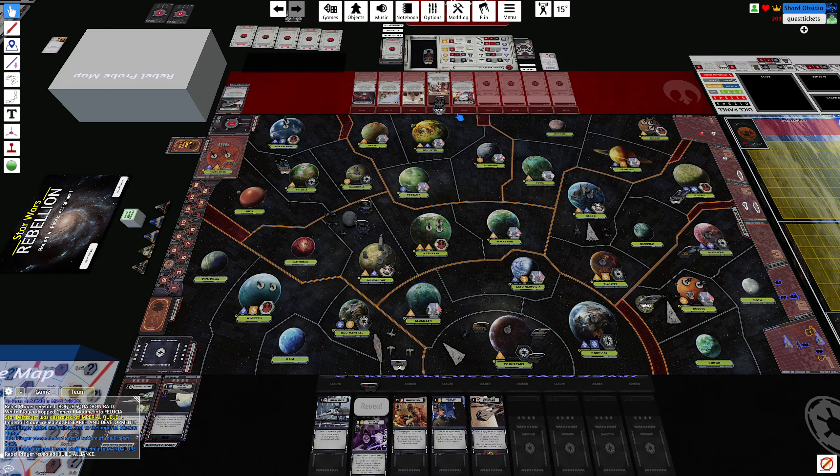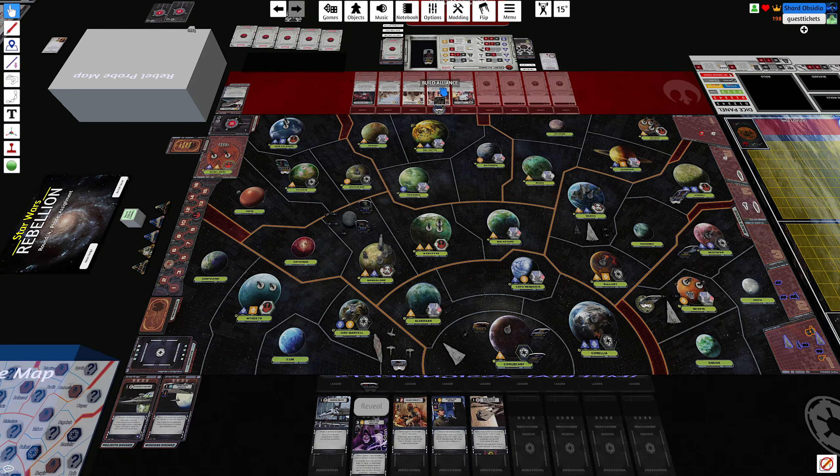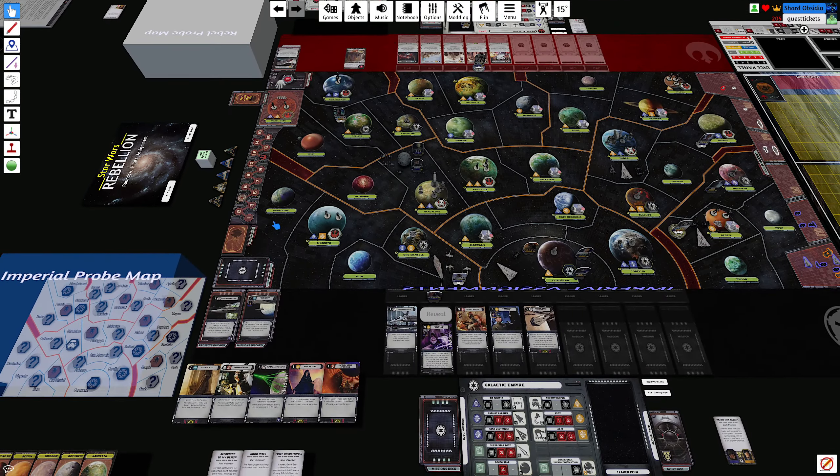Build the Alliance. Whoops, sorry — I forgot to play this card. This is why I went after Bespin. Moving it again — you're just advancing that thing.